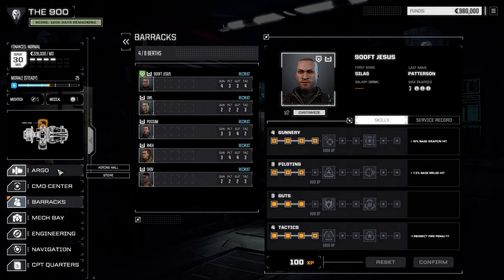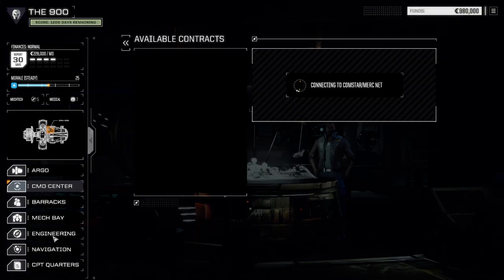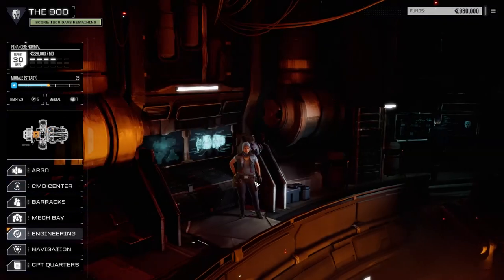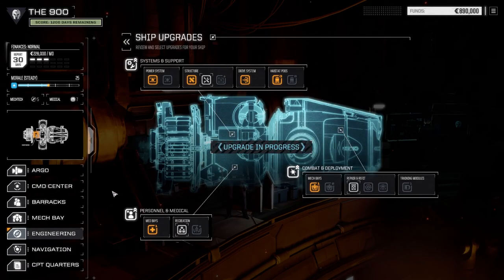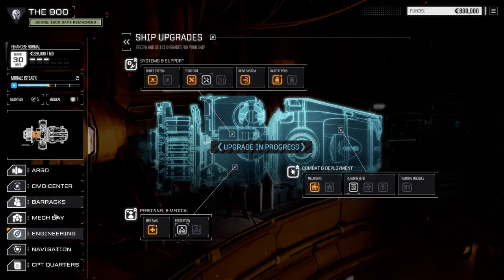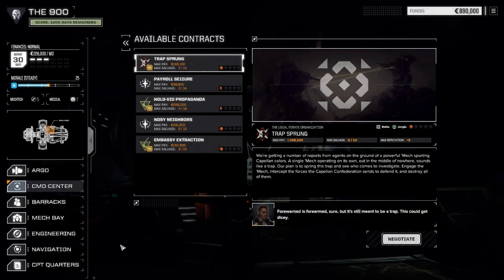Excellent. Let's try and jump right into a contract, let's go to the Command Center. Actually before we do that, let's go back to ship upgrades and get some stuff started. Definitely want to get the power systems going - 10 days, 90 grand, you got it. I'm going to have to get used to the morale being relatively high to start and things like that.